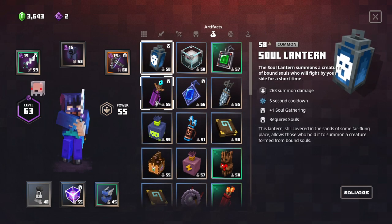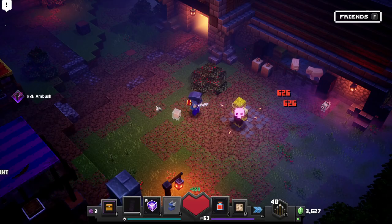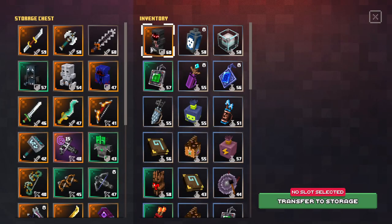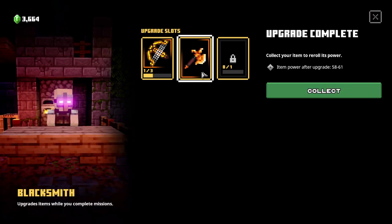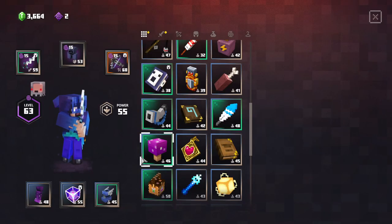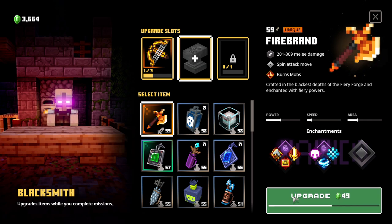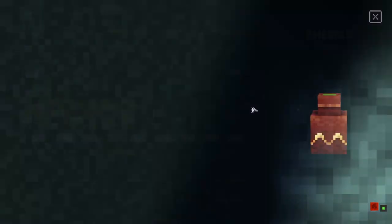The soul lantern here is probably better than the other one we have, so I'll salvage that. Let's head to the blacksmith — the axe is good to go, at power 59 now. The Firebrand is already 59 too, so for 115 emeralds it's so cheap we might as well keep upgrading. For the village merchant, nothing too crazy. At the adventure hub — nothing too much more since we don't have too many missions completed right now.